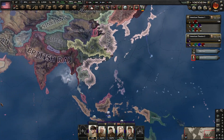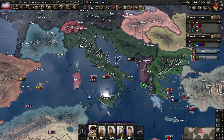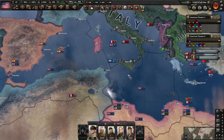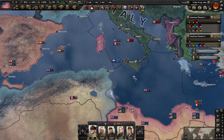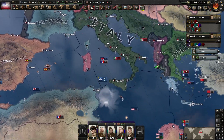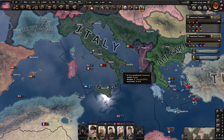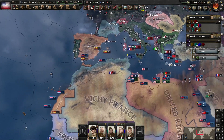Our steel situation should be far superior at this point — in fact it is. And our chromium situation is basically sorted out now as well, which is wonderful. All that chromium mining we did was very effective. We can continue to do these, but the time increases by 30 days every time, so it's going to cost us more and more — double the industry each time.